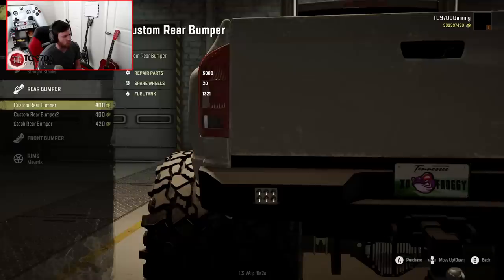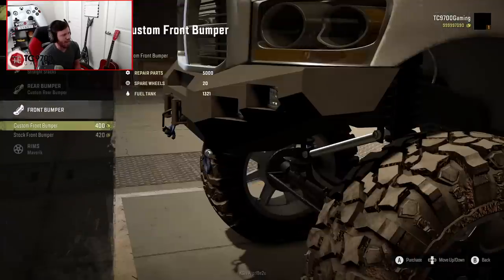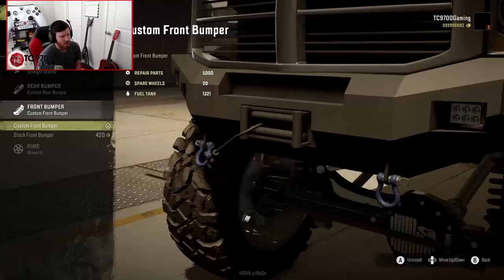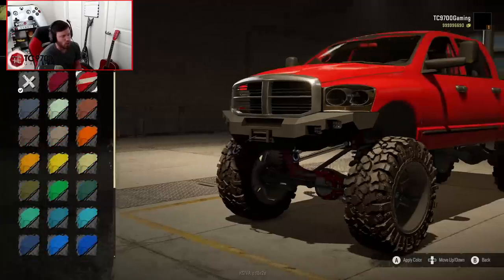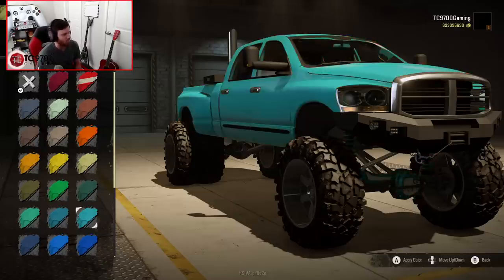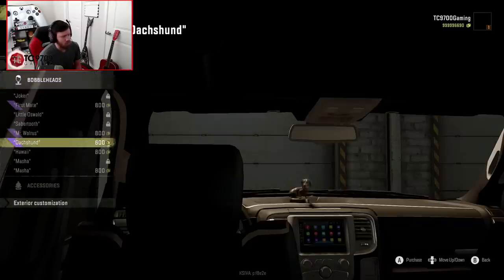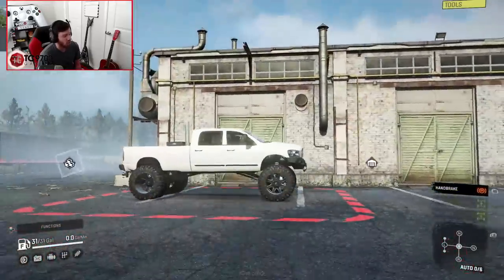Rear bumper-wise we've got custom rear bumper one, two, and stock - going with custom rear bumper one. For the front bumper, there's a custom front bumper with a winch as well as the stock bumper. Going with the custom bumper because I like the winch placement, the placement of the pods, and the little hooks at the front. The Fuel Maverick is about the only wheel option. I was originally going to paint it red, but I really dig the blue - it looks really, really good. Actually I dig the white too, so we're going to go white. Let's put Beans on the dash and take this thing outside.